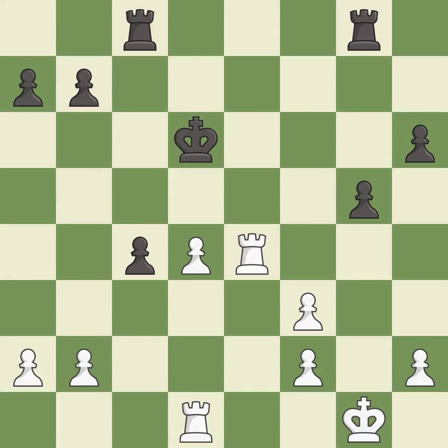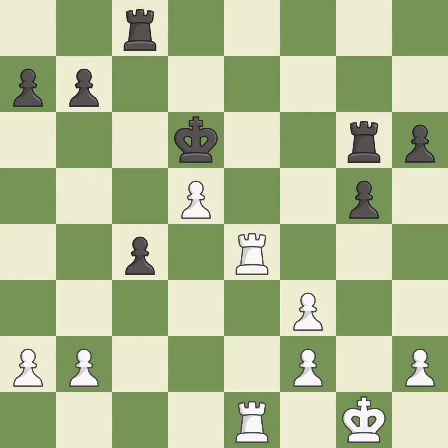This move puts the pawn on a safer square; it is best. The rooks are coordinated and powerfully doubled on the file — excellent. That's what I would have recommended; it is best. There were worse moves, but also something much better — it is an inaccuracy.